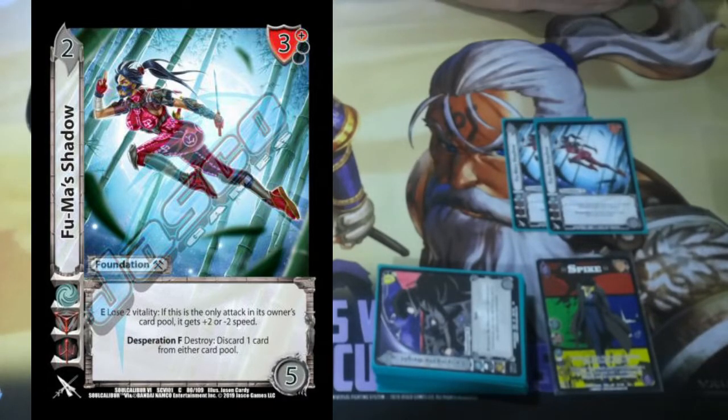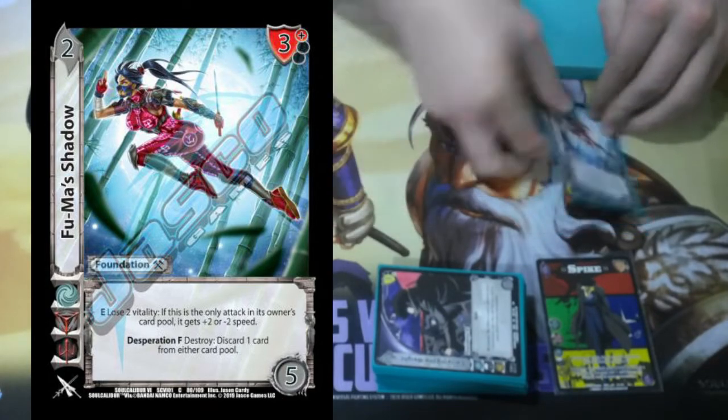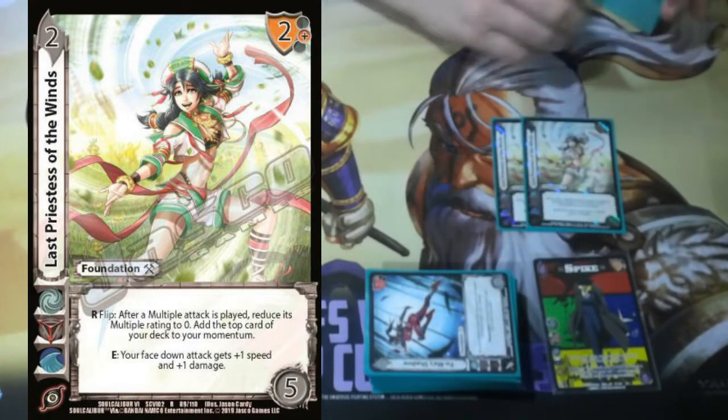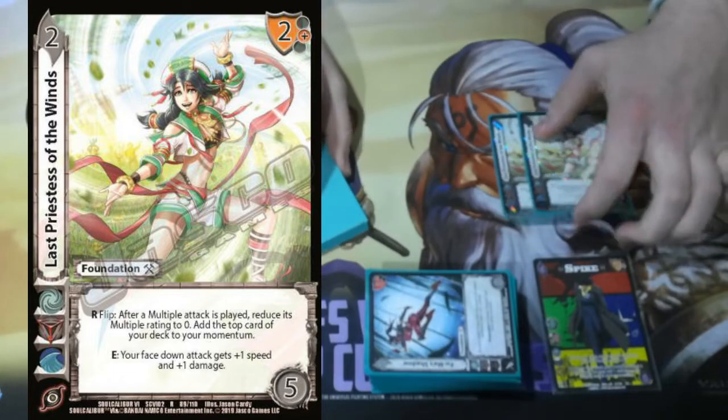And then Desperation Form: discard one card from either player's card pool — it's just another Cleaning the Fish. We're playing Double Last Priestess of the Wind. Because Spike gives stuff multiple, we can response flip after a multiple attack is played and get rid of it — so it's really good on the Swordfish card or Slide Shots. And then once I've played the multiple, your face-down attack is plus 1 speed, plus 1 damage. That's just a really solid piece on a big block.